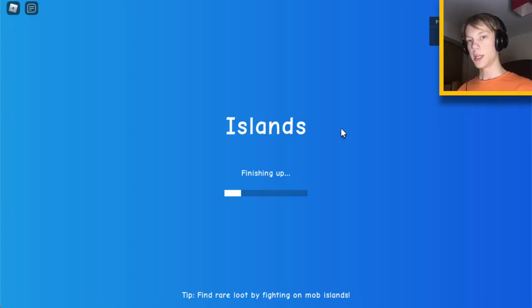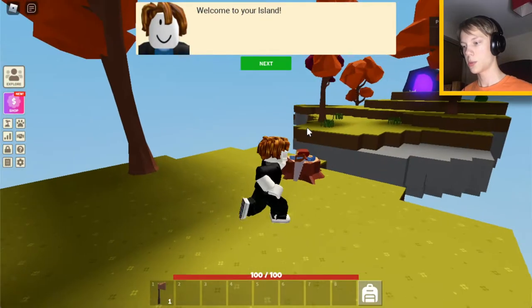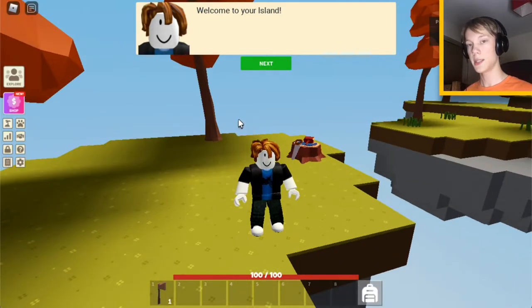So we're loading in for the first time. Welcome to your island - this is what it will start off looking like. You may have white grass or light green grass, because we have seasons in here. Let's go through this tutorial.